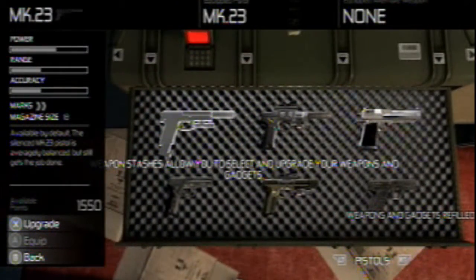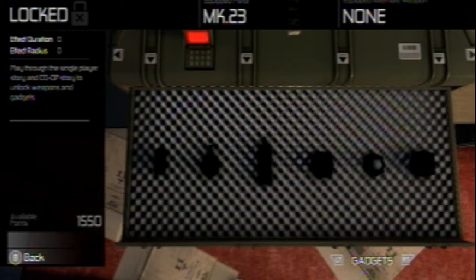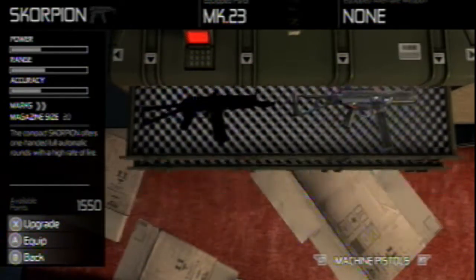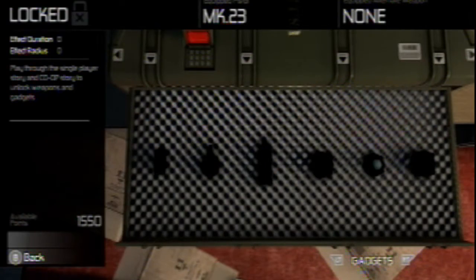I'm gonna open this up. I don't want any weapons. As you can see, there's nothing really in here — no gadgets, no gizmos, anything like that. Because I'm just actually starting the game, so I don't get any C4 or anything yet on this part.